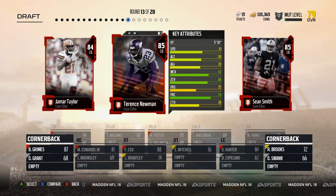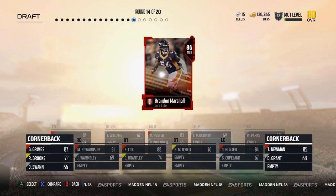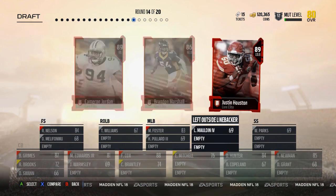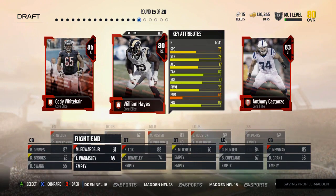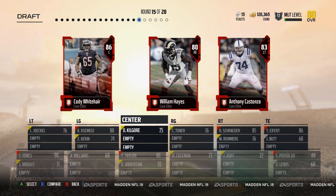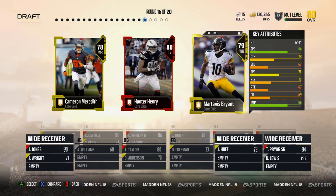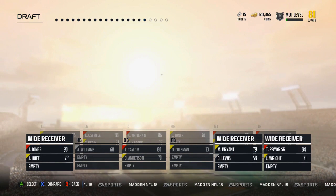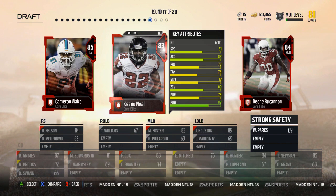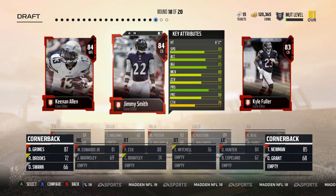Quarterback time — I'll take Tyrod again. We do need corners — give me Terrence Newman, the old guy. I need a left outside linebacker — we're good there. We need a left tackle. We do need a center too, so let me take the higher overall. We're gonna get Martavis Bryant at wide receiver. We do need a strong safety — we're good.